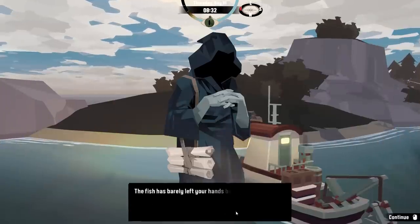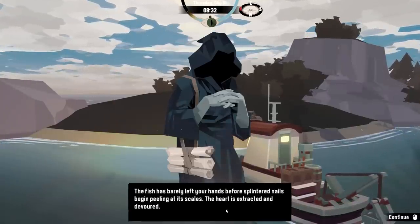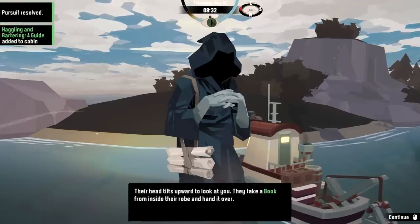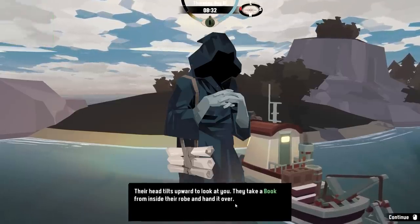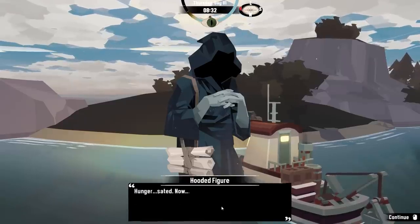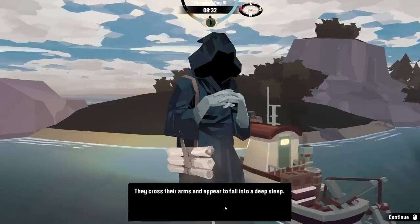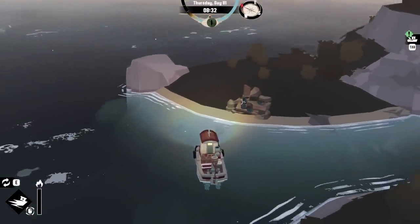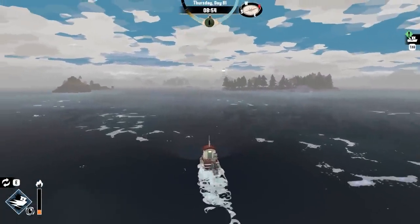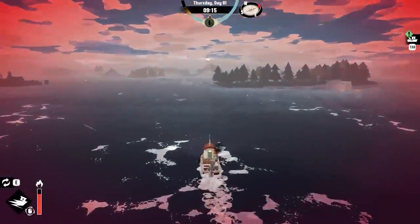Here you go. The fish has barely left your hand before the splintered nails begin peeling at its scales. They eat the heart. They head to the top and look at you. They take a book from inside their robes and hand it over. Hunger sated. Now I wait. They cross their arms and fall into a deep sleep. That is just so much like me — gotta eat a big meal of fish hearts and just instantly fall asleep.